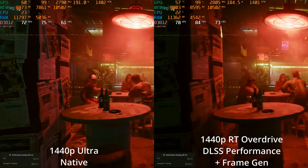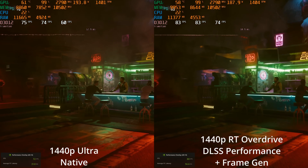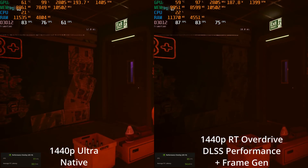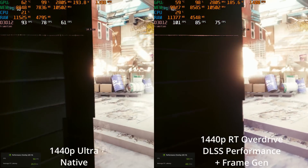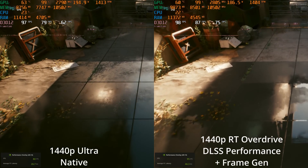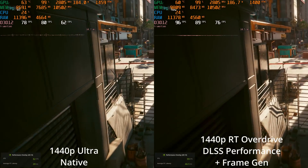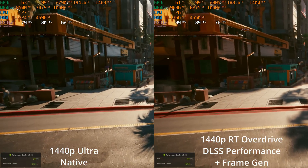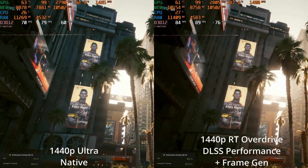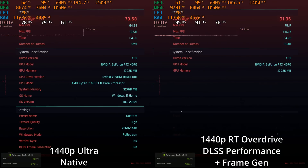Before we leave 1440p resolution, here's the 1440p native ultra on the left with no RT Overdrive, and on the right-hand side we're seeing RT Overdrive with DLSS Performance and frame generation. Unfortunately the YouTube compression is really not going to let you see how much softer and aliased the DLSS Performance image is compared to the native image. While the right-hand side has a higher average frame rate, the PC latency is about 15 to 20 milliseconds higher. It actually felt very playable - I went through combat scenes, and it was certainly an interesting way to experience the new path tracing update.